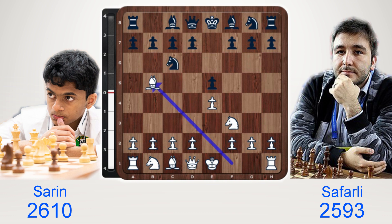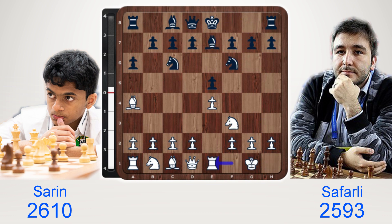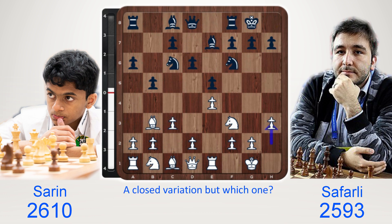But what variation will Safali go for? a6, bishop a4, knight f6, castle, bishop to e7, rook e1, b5, bishop b3, d6, c3, castle h3. A closed variation — but which one? Knight b8: the Breyer system.